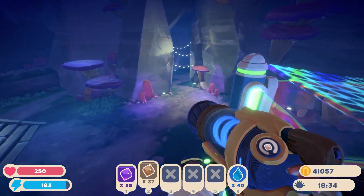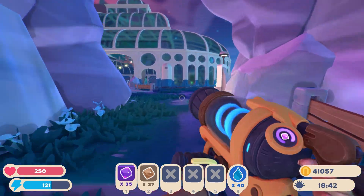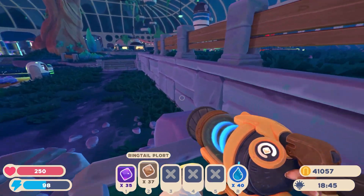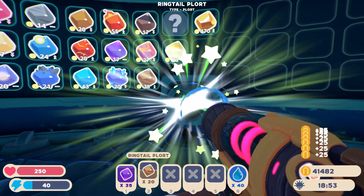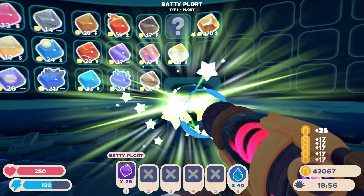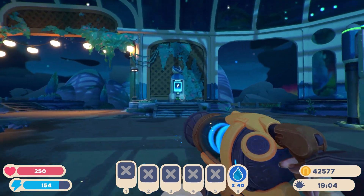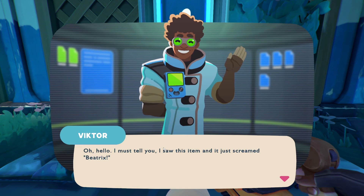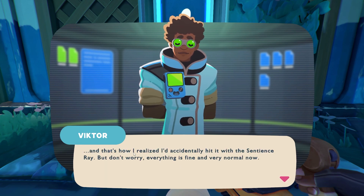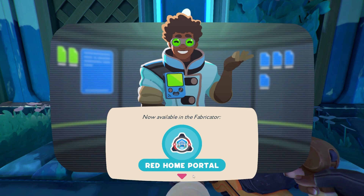I wonder if these diary entries were written by someone we've met before — maybe from the previous game. Speaking of people we've met before, we do have some messages. Let's go through them real quick. Victor Humphreys: 'Oh hello! I must tell you I saw this item and just screamed Beatrix — and that's how I realized I'd accidentally hit it with the sentient's ray. But don't worry, everything is fine and very normal now. Anyway, I thought you should have it. Enjoy.' Oh nice — a Redholm portal.